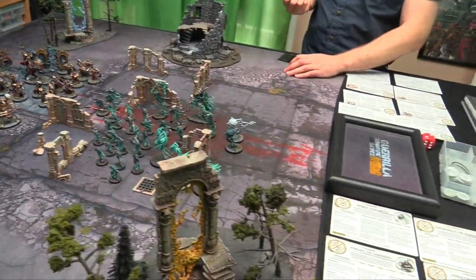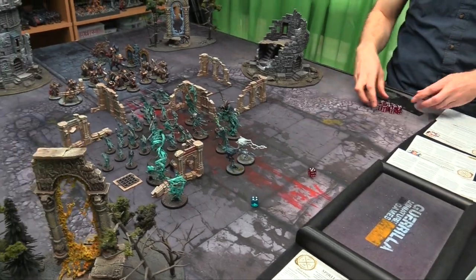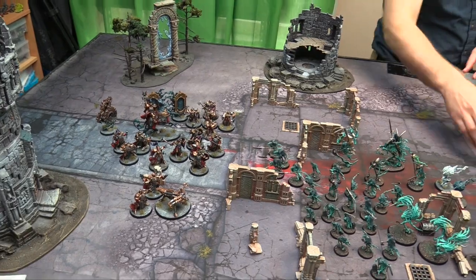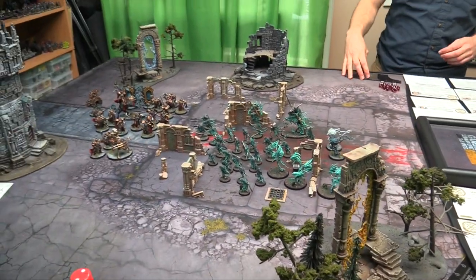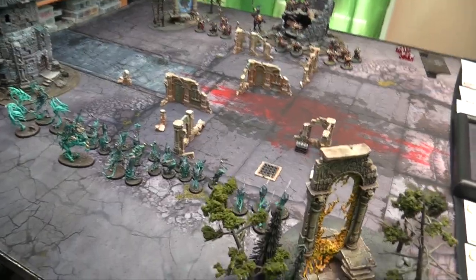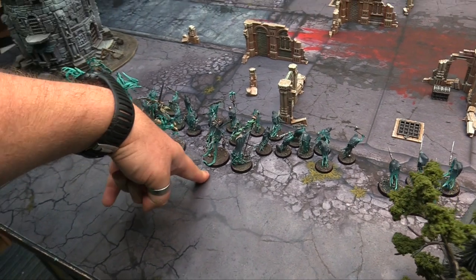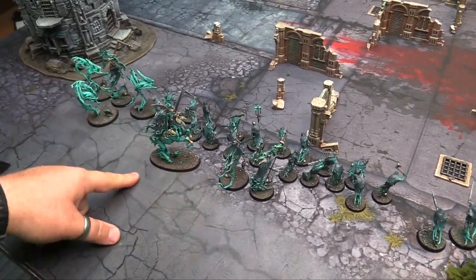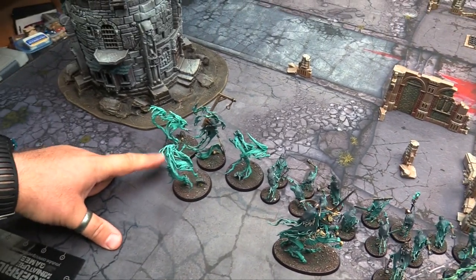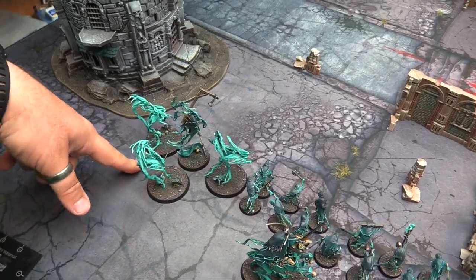It's a straight up 12 inches away from enemy territory. I got a 4 and you get a 5, so you can choose to put the first unit down. We're deployed. We have the Glaive Wraith Stalkers, my Chainrasps, and then the Spirit Torment, the Guardian of Souls, the Knight of Shrouds, the Lord Executioner, and the Spirit Hosts.